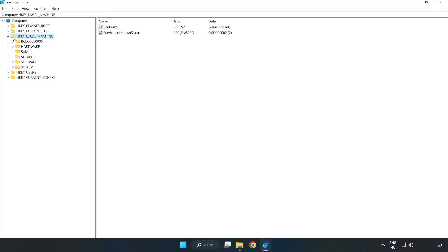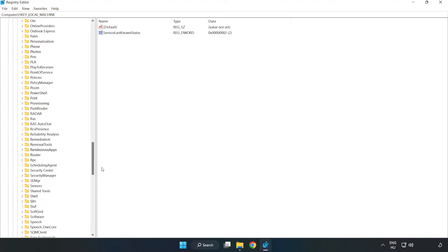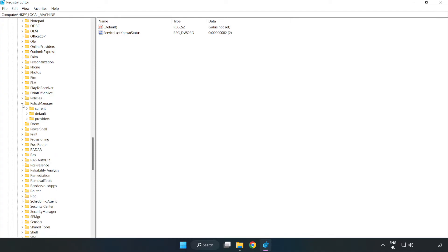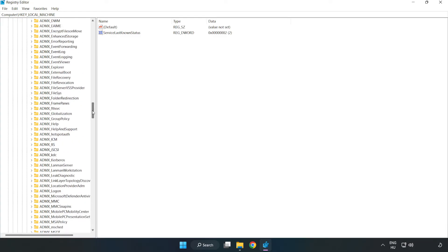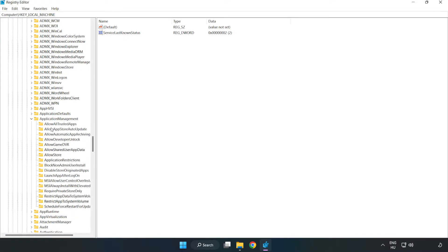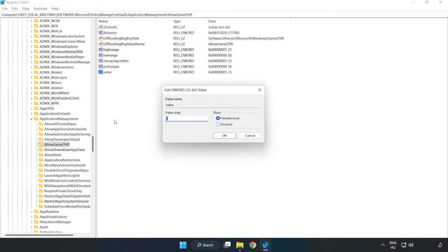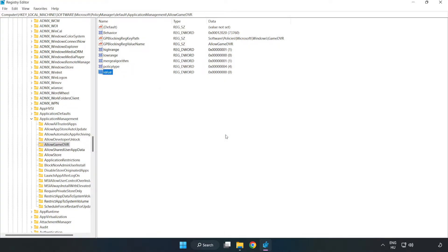Navigate to HKEY_LOCAL_MACHINE > Software > Microsoft > PolicyManager > Default > ApplicationManagement > AllowGameDVR. Right-click the value, click Modify, type 0, click OK, and close the window.